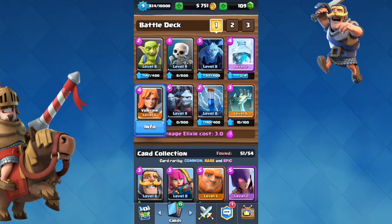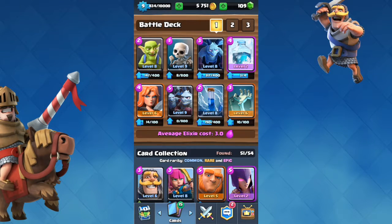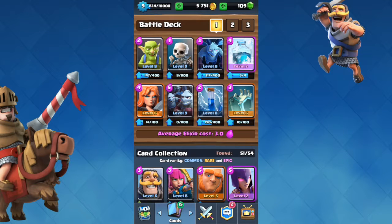Valkyrie is a good counter because she can deal a lot of damage — 192 area damage per hit, pretty much 200 — and it'll take 2 shots from Sparky to kill her since she has 1,408 health. Minion Horde is also great because it's a positive elixir trade, costing 1 elixir less, and with 84 damage per second times 6 minions, it's very effective.